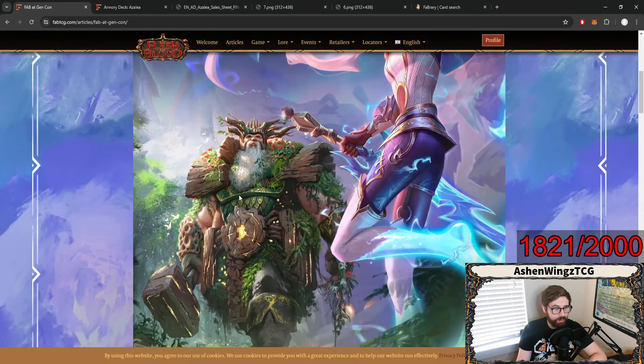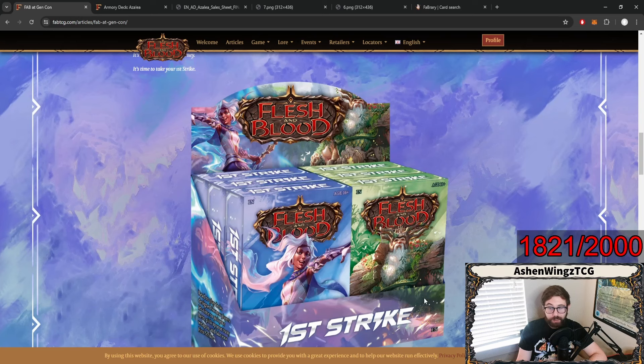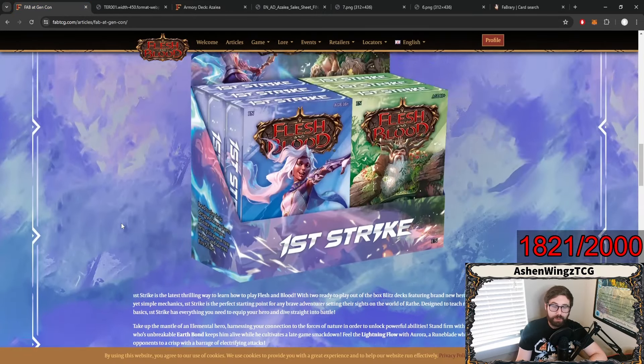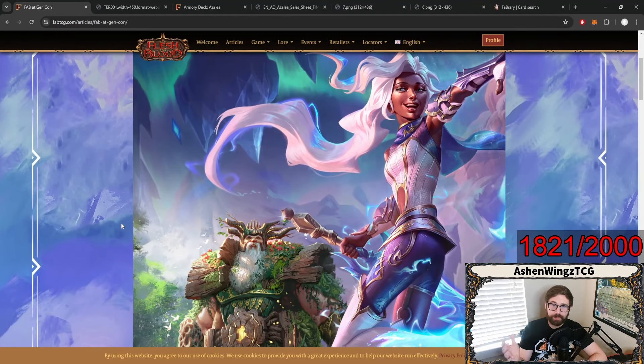Regardless, we got to see a new hero in Terra, so that's pretty cool. I'm curious if Terra is going to actually make an appearance as a hero to play in Rosetta. Even if he isn't, there is currently only a young version of Terra, and that means they are only available in young formats like Blitz and Commoner and Clash. Hopefully you guys enjoyed this video — we went ahead and talked over all of these wonderful new goodies for Flesh and Blood. If you guys are going to Gen Con, let me know in the comments down below. I'd love to hear about what you guys got planned. I certainly wish I could go this year, but unfortunately we're going to have to save up and wait till next year. Thanks so much for watching — make sure you go ahead and like the video, subscribe to the channel if you have not already, and I'll see all of your beautiful faces in our next Flesh and Blood video. Take care. Nerd out.